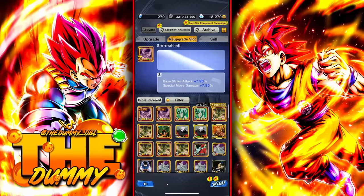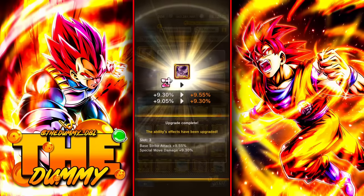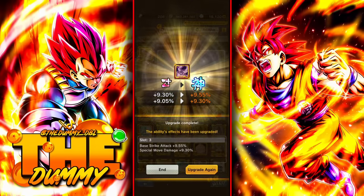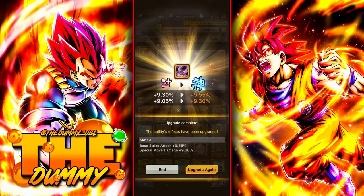Now you repeat the same process with the other slot. If you are lucky, your equipment may get the godly symbol while the last slot is still yellow — since godly means the equipment is perfect, that means the yellow slot is extremely close to being red. And congratulations, your equipment is now godly.